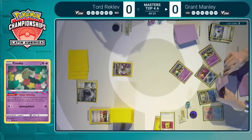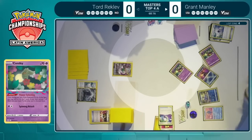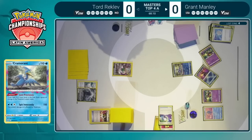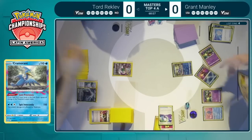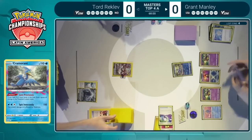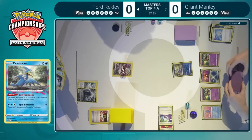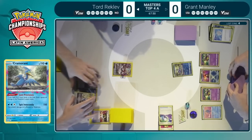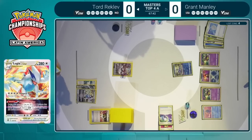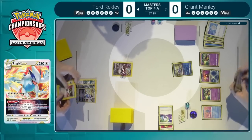Grant continuing to get cards into the Lost Zone. We'll have to see if he manages to not KO the Oranguru but just ping it with Spit Innocuously, setting up for a future Sableye play, potentially knocking out Manaphy and that Oranguru at some point. That's a very strong line of play — you don't necessarily need to knock out the Oranguru at this stage, but getting this damage down in place just leaves opportunities for Grant to take these prize cards later. Four in the Lost Zone means Sableye could be online in the next two turns.